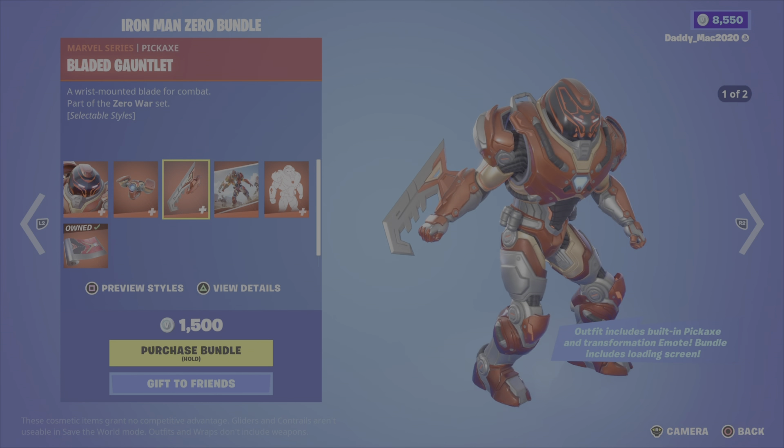Next up, the Hulk bundle. Hulk was introduced in Chapter 4 Season 1 — he's definitely hulky, very big and brute looking, as he should be. We have the Gamma Chamber back bling, the Demolisher pickaxe, the Hulk Smash emote, and the Warning Gamma Rays spray. The back bling charges up with eliminations. 1,800 V-Bucks for the bundle, otherwise you get the outfit with the back bling, the emote, or the pickaxe on their own.